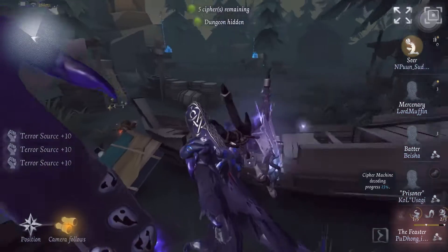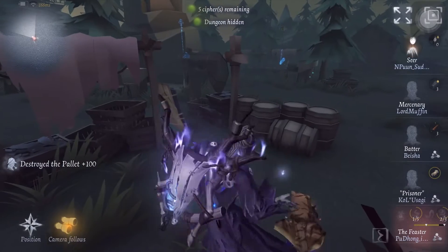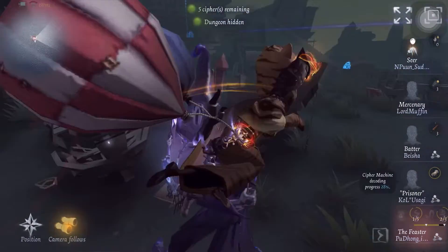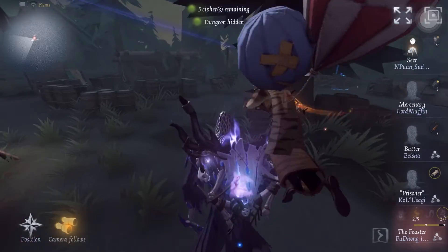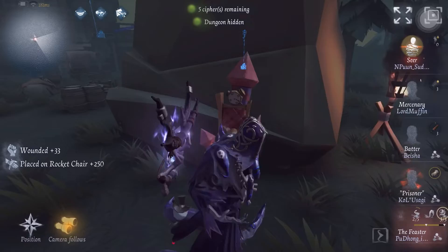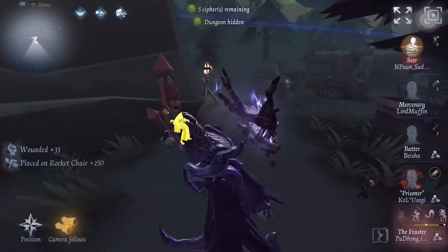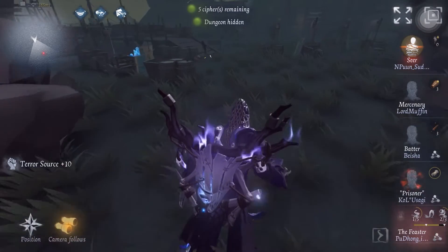Now seer is out of items because I did bait him to use the owl, and with a follow-up hit he went down. With the amount of time he kited, he also probably wouldn't have enough time to generate even half of the owl. So now I'm gonna start my defense with this peeper.